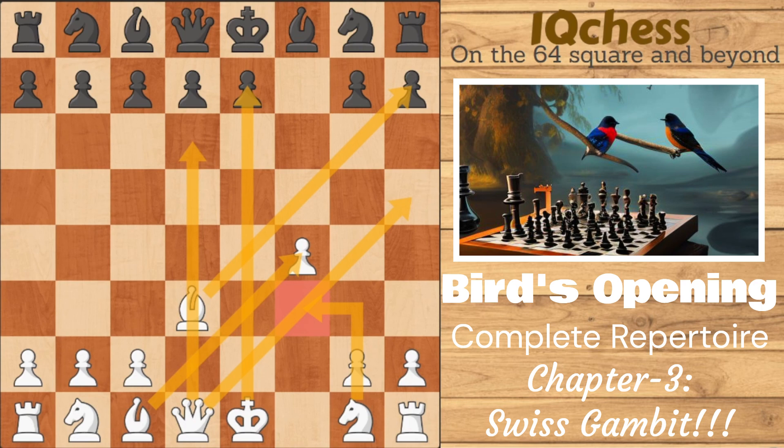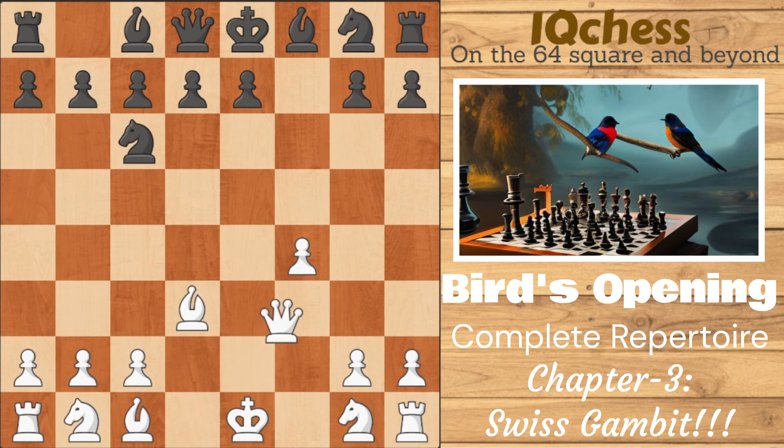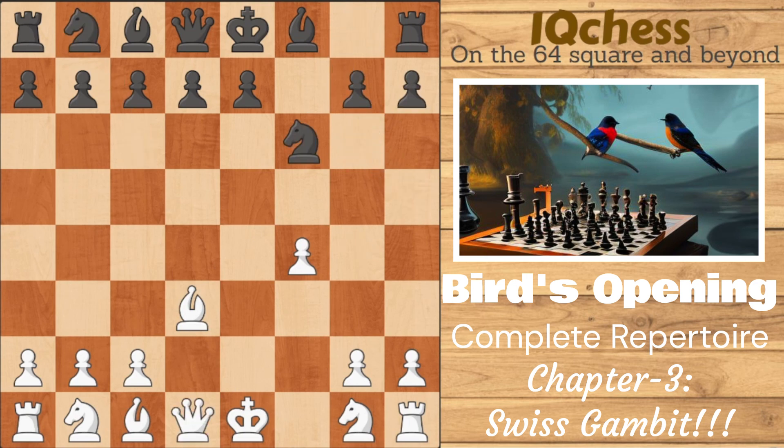At this point black basically has only one move, which is knight to f6, because anything else is instant death. For example, if black plays knight to c6, pause the video and try to find the mate in three. The answer is queen to h5 check, and after g6 we sacrifice our queen — and it's simply checkmate on move seven. So for that reason, black's only real move here is knight to f6.